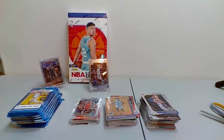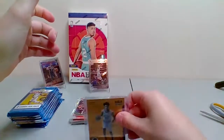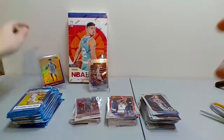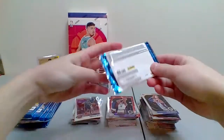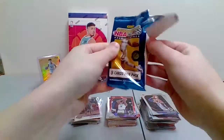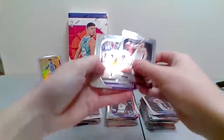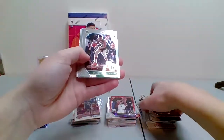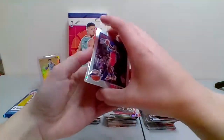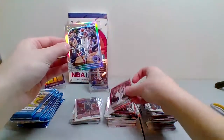We got to get that top loader for that Ja Morant Arriving Now. So far this is the best break we've done here on the channel. Ja Morant time — let's go baby! Matthew Dellavedova for the Cavs, Avery Bradley for the Lakers, Giannis Bates, nice for the Bucks. Seth Curry for the Mavericks, rookie Daniel Gafford for the Bulls, Chris Paul tribute, red cracked-ice CJ McCollum, and Shea Gilgeous-Alexander for the Thunder.